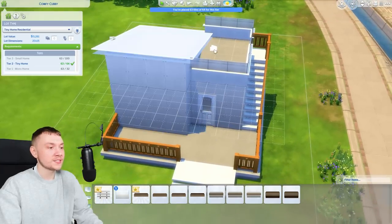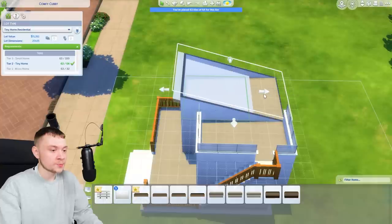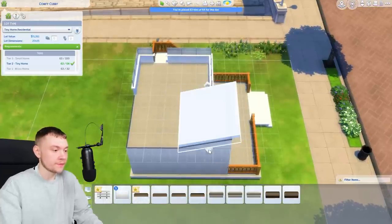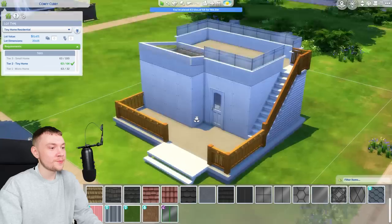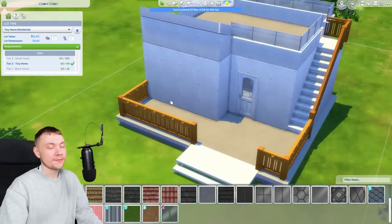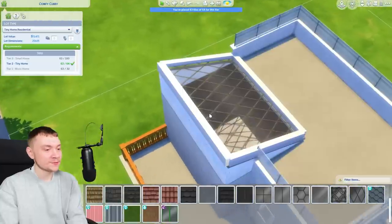I feel like we need to cinch this bit in, otherwise it's just not going to work out. What if we brought that in? We could even make it like a little sunroof at the front - I didn't even think about doing that. Maybe bring this wall around. Would it be cozier with a little sunroof on top? We could always make it like a proper eco house - I feel like that'd be a cool idea for a little tiny living lot.